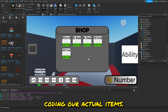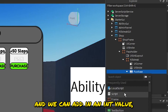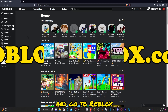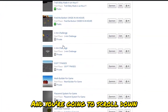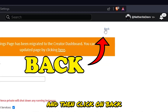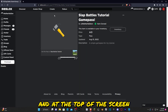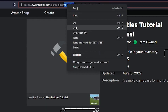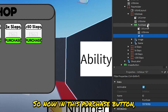Now let's code the actual items. In the Shop Frame, open one of your items, open the Purchase Button, and add an IntValue — rename it to 'id'. Then open your browser, go to Roblox, go to the Create tab, My Creations, and find your game. Click on it, then go to Store, find your Kill Streak game pass, click on it, and copy the asset ID from the top of the screen. Back in the game, paste the Kill Streak asset ID into the IntValue.